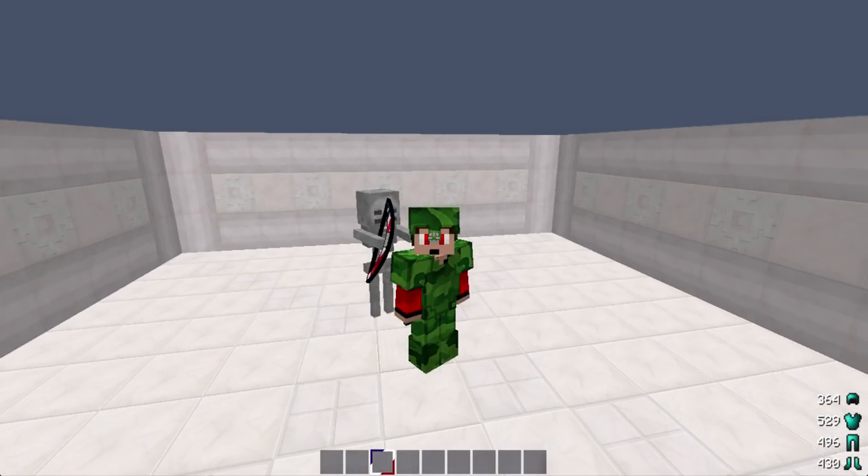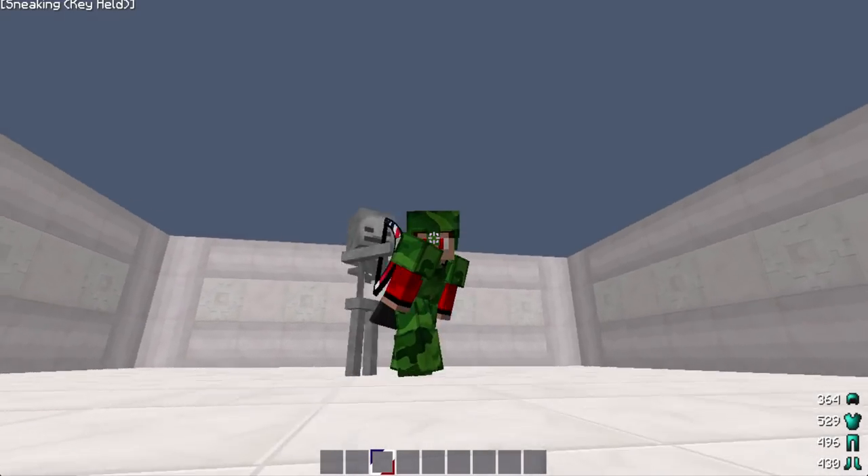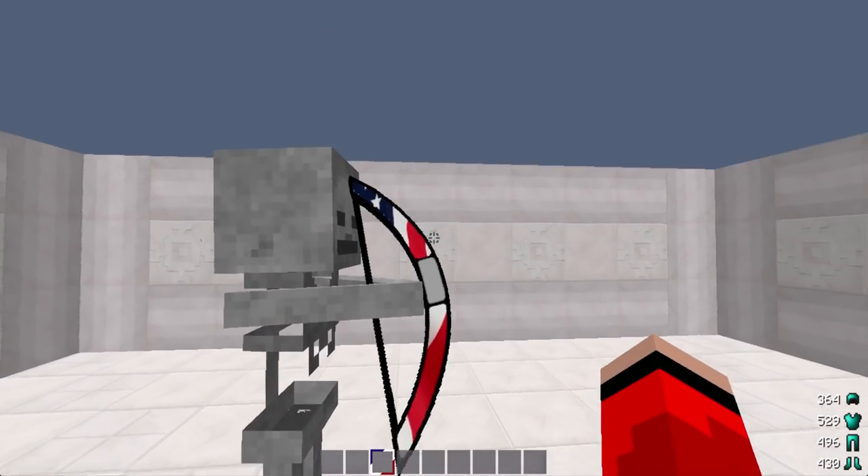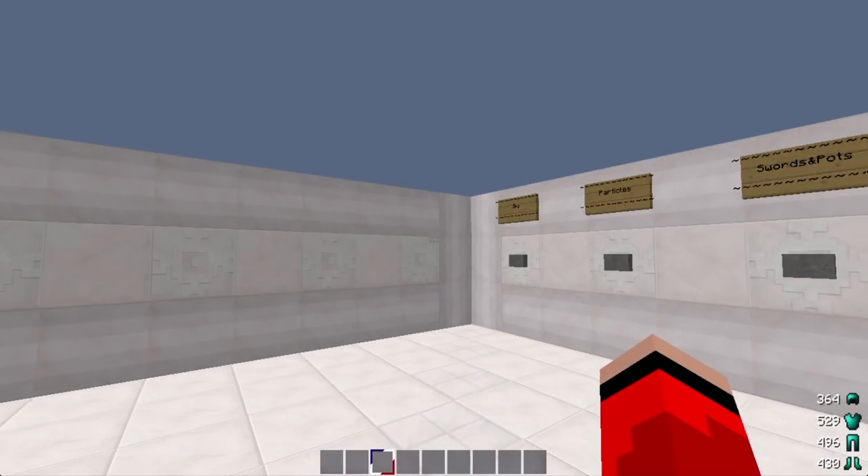What is going on guys, it is Zuma, and we are joined with a special guest here today — check it out, we got a skeleton featuring the America pack bow. I mean, that's pretty nice looking.